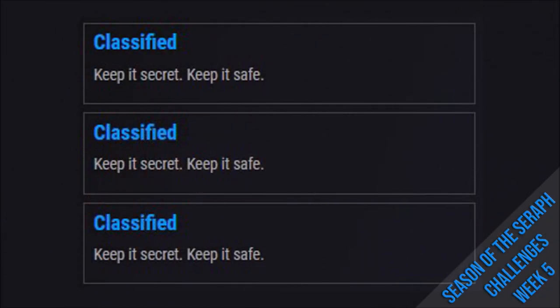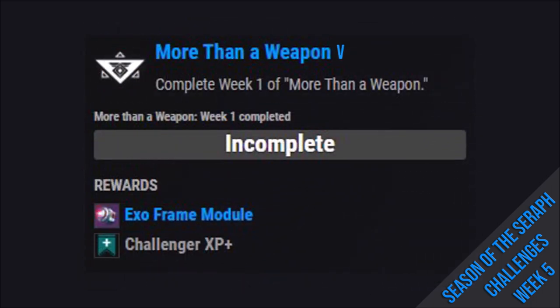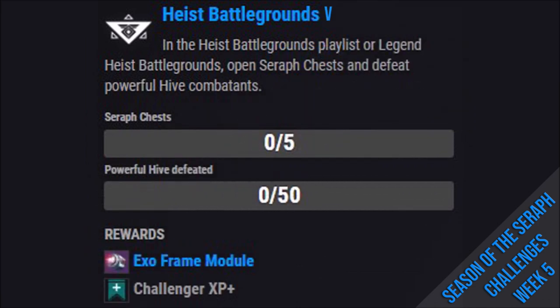Next up, Challenges. For week 5, we again have 3 classified challenges, but 2 of them will be a continuation of the story challenges — More Than A Weapon Part 5 (complete week 5 of More Than A Weapon, rewarding an ExoFrame Module and Challenge XP+) and Heist Battlegrounds 5 (in Heist Battlegrounds Playlist or Legend, open 5 Cerys Chests and defeat 50 powerful enemies, rewarding an ExoFrame Module and Challenge XP+).